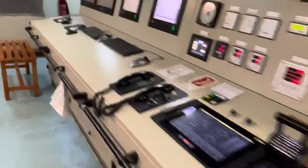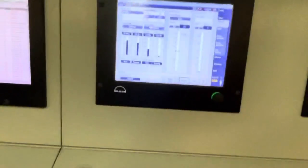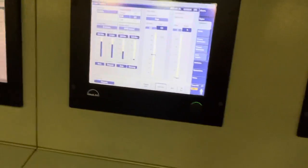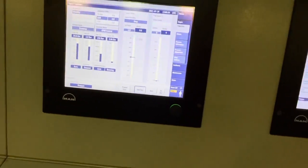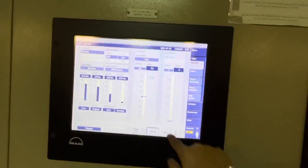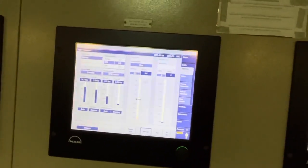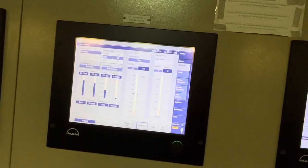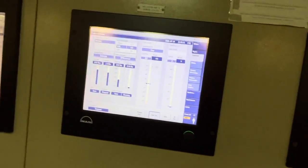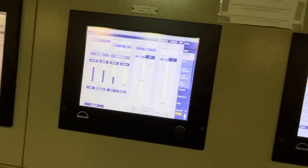We will come back and the next thing we need to do is give control to the bridge to try out the main engine or directly go on fuel. To go on fuel, all we need to do is click on auto on the MOP — this is the Main Operating Panel. Once we click on auto, the fuel will also go along with the air once the minimum RPM is achieved.